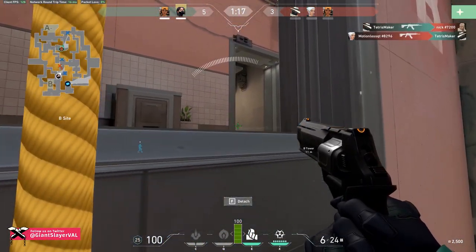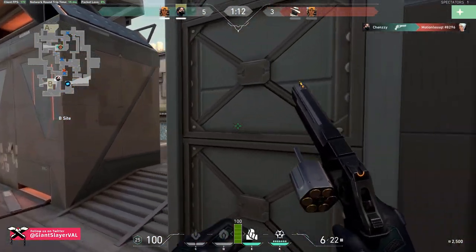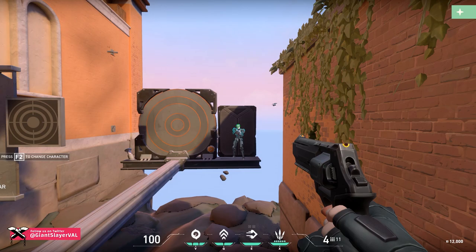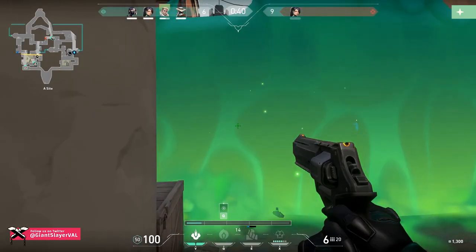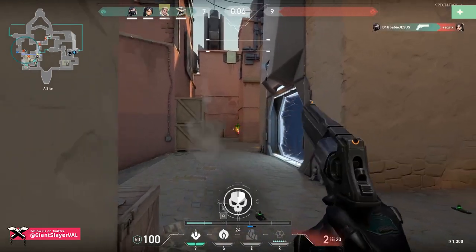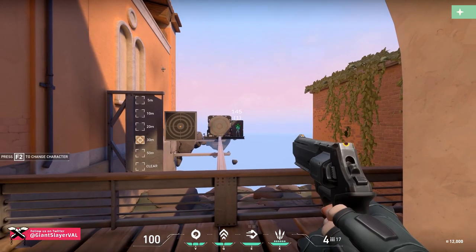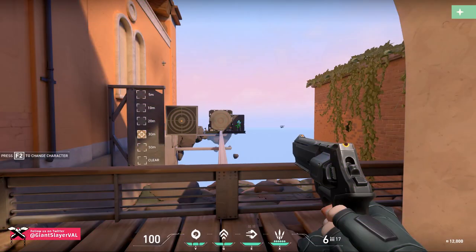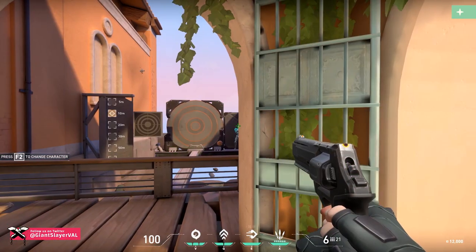Unlike the snipers, the Sheriff does not have universal range. That said, it's still incredibly devastating within its effective range of 30 meters — in this zone it one-shot headshots even fully armored targets. Its non-headshot damage is also impressive for a sidearm: 55 to the body and 46 to the leg. When shooting beyond 30 meters, its headshot damage drops just below the threshold to 145, and body and leg damage also drop slightly, keeping you in the 3-to-4-shot range to kill.